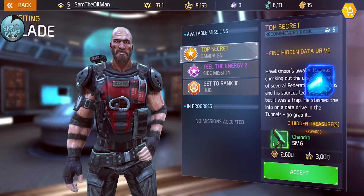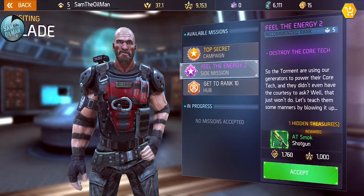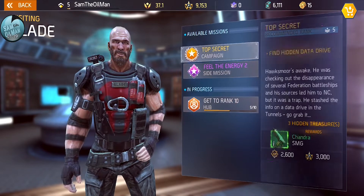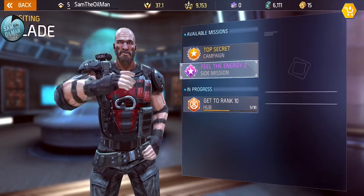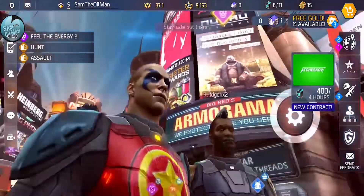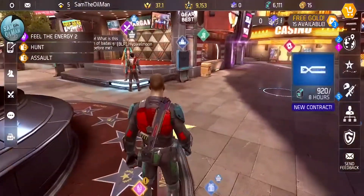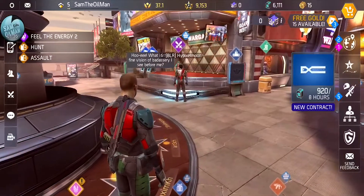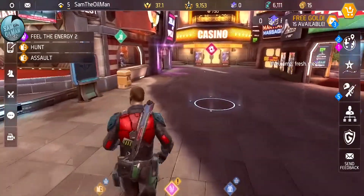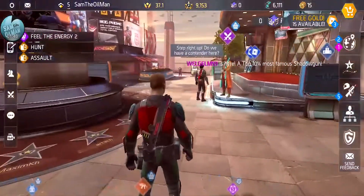There's a whole bunch of new missions. We're going to do this side mission. Also, get right to rank 10. I'm pretty sure you can just accept them all. I'll do the campaign later - I'm still in the middle of side missions. My game name in Shadowgun Legends is Sam the Old Man. You can see it up at the top with all the stats. If you want to add me as a friend, just go ahead.